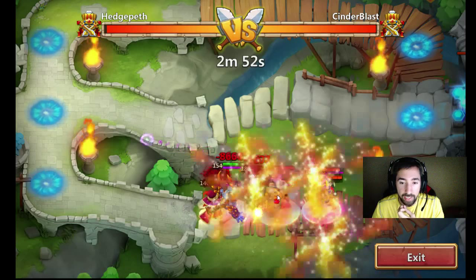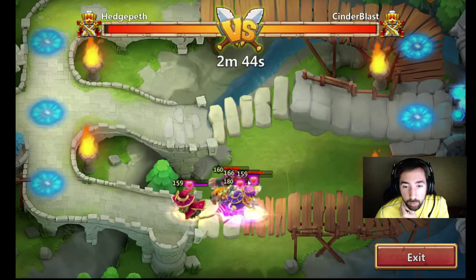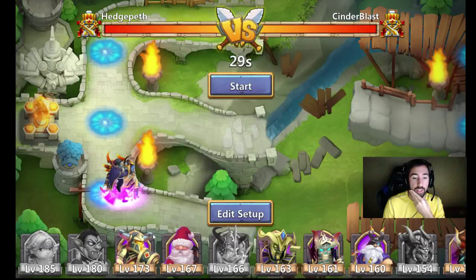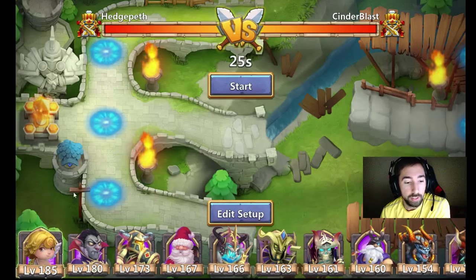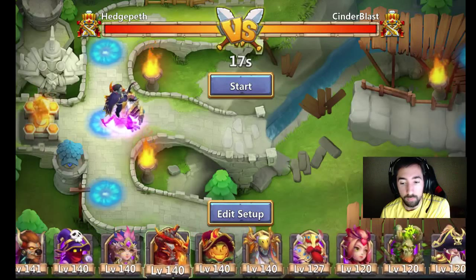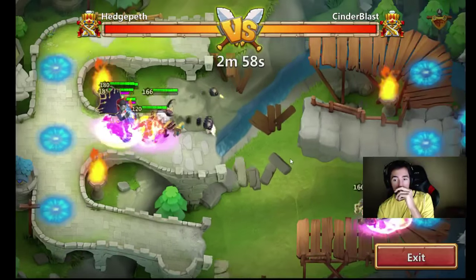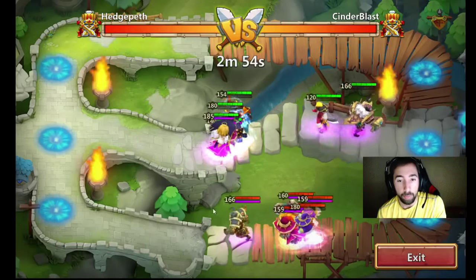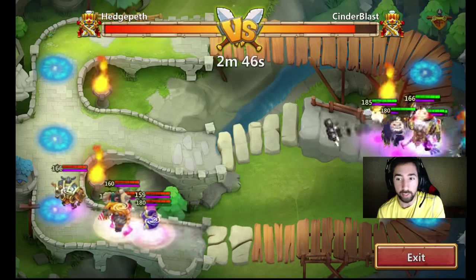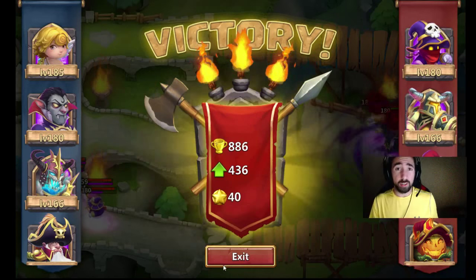Dread Drake takes some damage — Dread Drake's dead. We still have Destroyer left. Can he destroy these guys by himself? They took him out too. So it was all because of his 5 of 5 Ares. We're not going to go up against his heroes — we're going to go to the middle lane and run straight to his base. Nice proc by the Dread Drake. Before they even got to my base, his heroes were dead. That's awesome.